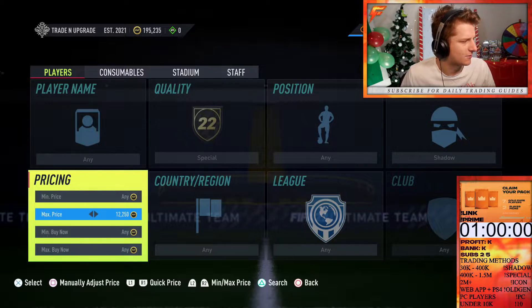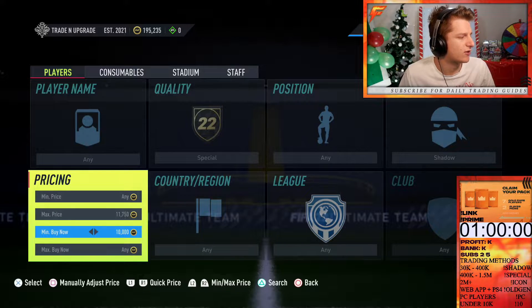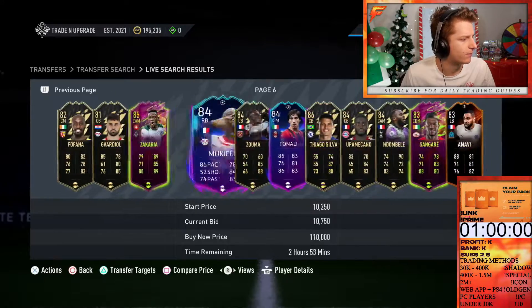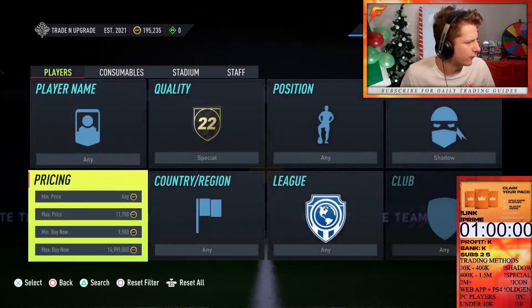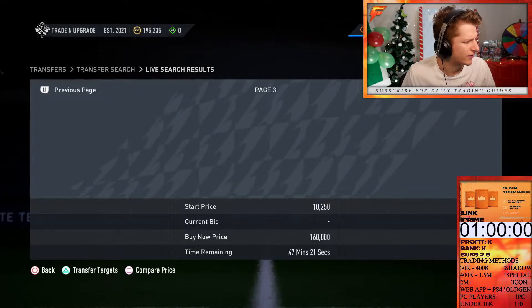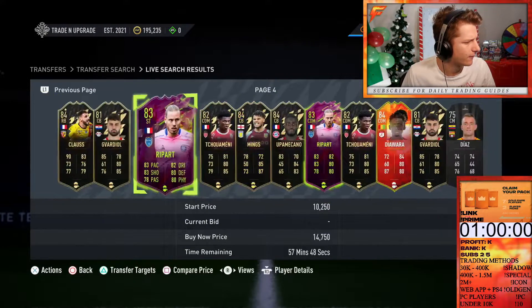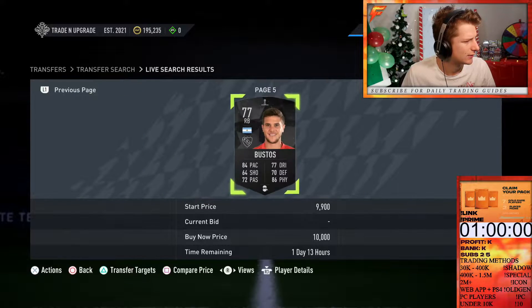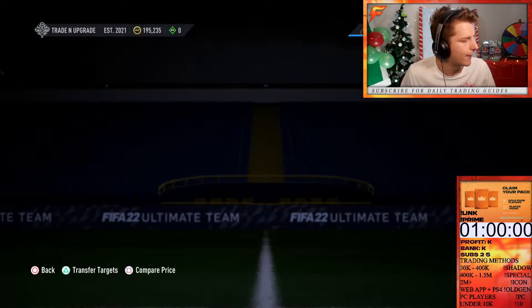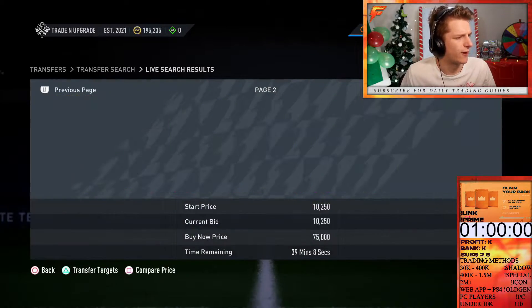You do have to be patient — my market knowledge isn't the best with this. How you set this filter up is by going 9.9k minimum buy now; it doesn't matter what the maximum buy now is. Then you find the highest maximum bid without there being more than one card over the hour. Let's have a look — looks like it's going to be 10.5k. We need to increase the minimum buy now to 10.250k so none of them pop up.